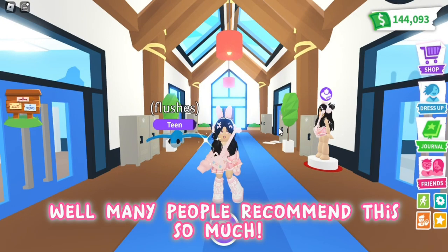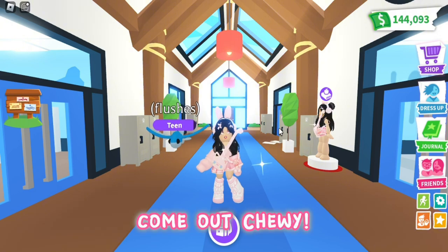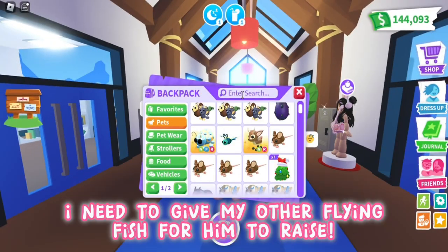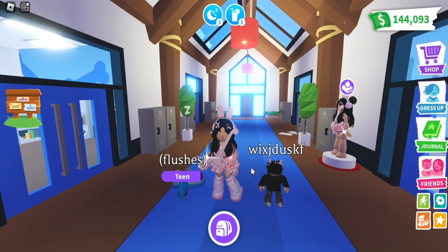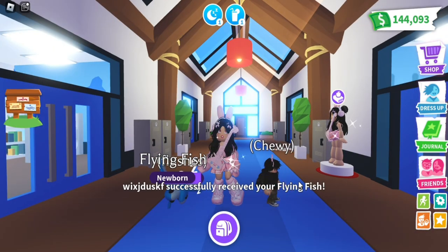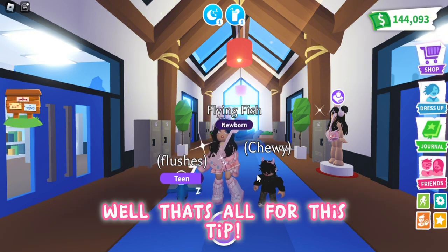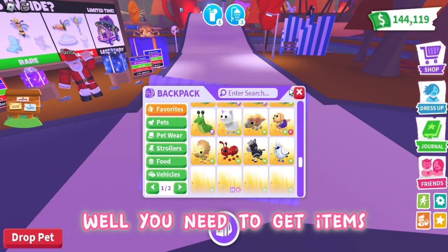Tip number five: alt account. Many people recommend this and I sometimes use this tip all the time. Come out — meet my alt! I need to give my other flying fish to them to raise. Once I gave it, I have to raise it to full grown.